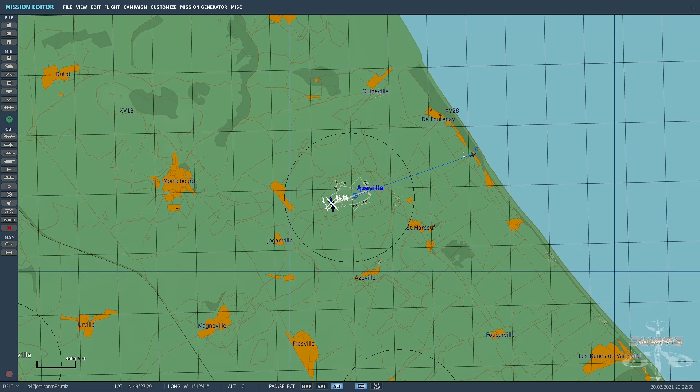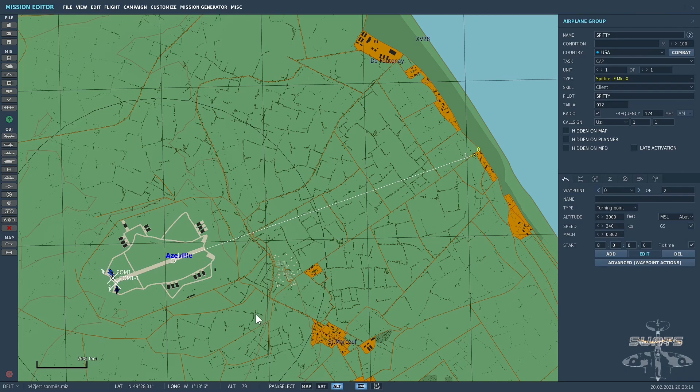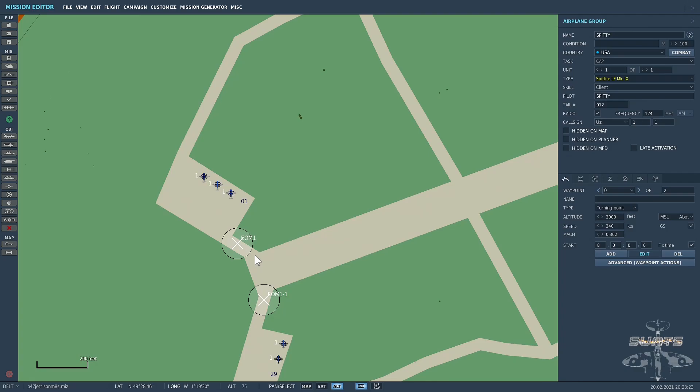The next example of a flag is one I would use to end a mission. I have a Spitfire returning home to its home airbase on the Normandy map — returning to Azeville. It's done what it needs to do on its mission and I want to end the mission. At the end of the runway, to both the left and right just in case the pilot turns either way after landing, I've set up two trigger zones called EOM-1 and EOM-11 — standing for end of mission. As soon as the Spitfire has landed and turned off the runway, 30 seconds later the mission will end.